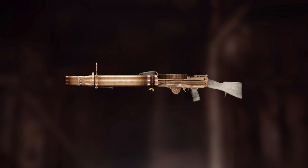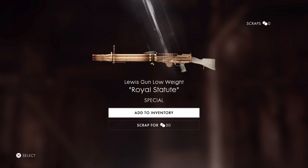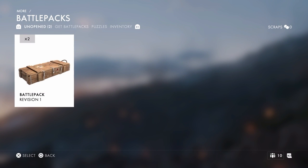Box number three contains the Lewis Gun Low Weight Royal Statue. Very nice, we'll add that to the inventory as well.